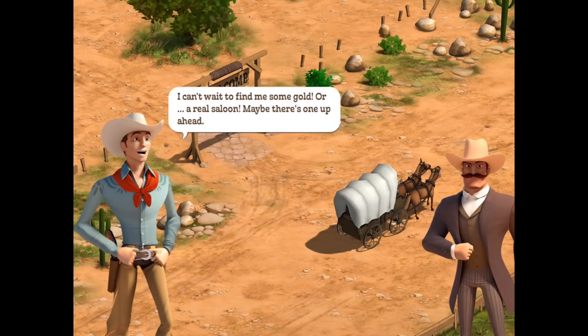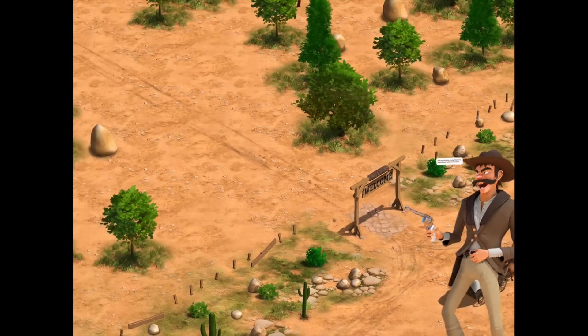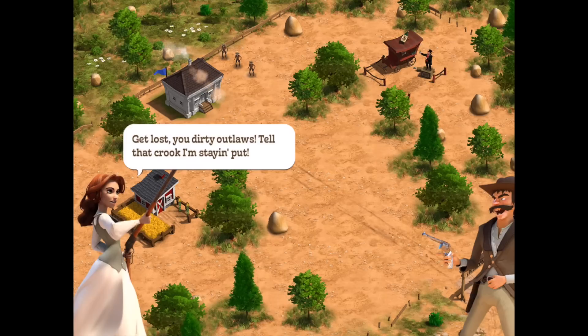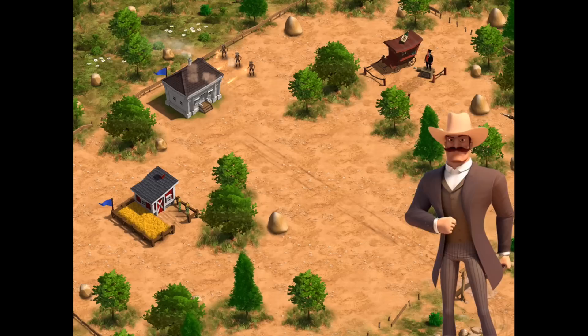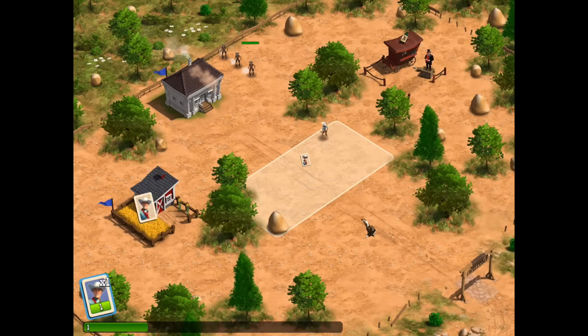Right away you'll notice the game is very unique, but it also employs some elements from other games that you might be familiar with, so that does make things a little bit easier to learn early on. Now right in this very first battle that we're being led through, we see there's a deployment area, and the troops — the gunslingers — are card based.